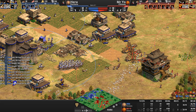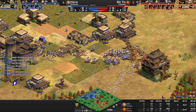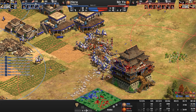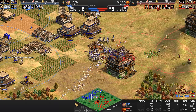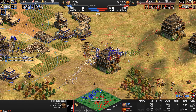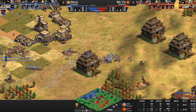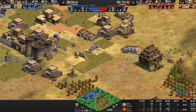He does lose a fourth treb — four trebs gone, that's 1600 resources. At the same time though, Hera has busted into the back of Mr. Yo's base — 14 kills so far on these knights! Mr. Yo has no army left here. How do you engage into what Hera has? Hera now returns the favor — splitting up his camels perfectly, sniping Mr. Yo's trebs. Chu Ko Nus doing what they can.